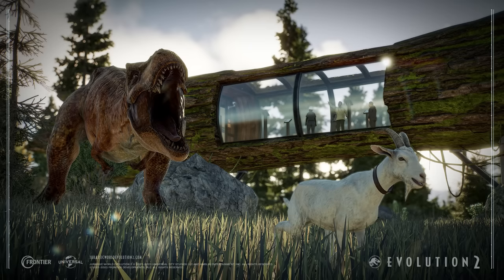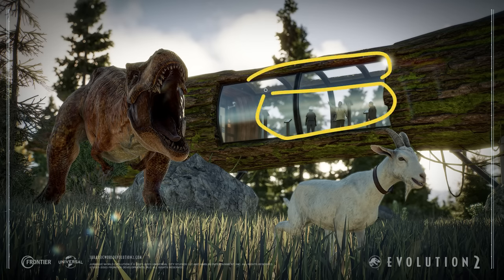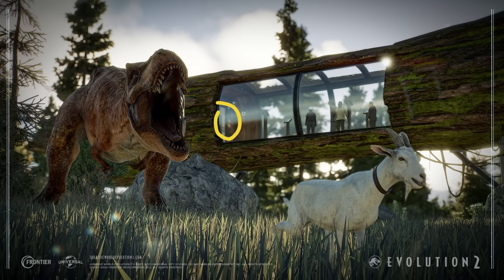We have a proper full-size image for this one. We've got the Log Viewing Gallery shown in a Jurassic World style enclosure with the Rex and the Goat, and it looks pretty good. It's a little bit more open than the one from the film. We've got this glass roof and a double-sided glass wall. It looks a little shorter as well — you can see a doorway there, which does actually resemble the one from the film in terms of styling.